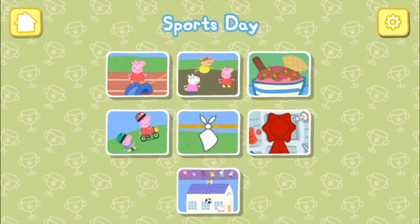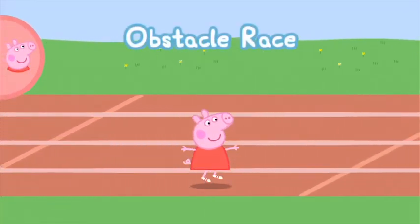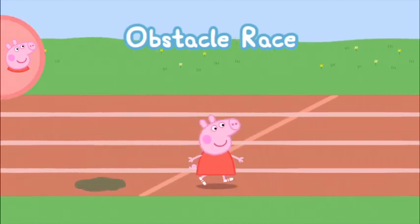Choose an event from the Sports Day to get playing. Obstacle Race. To win this race, you need to lightly tap the button to make your character jump over the obstacles. See how Peppa jumps over the muddy puddle.